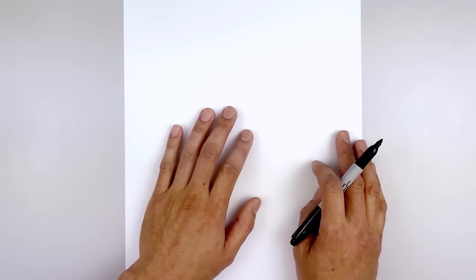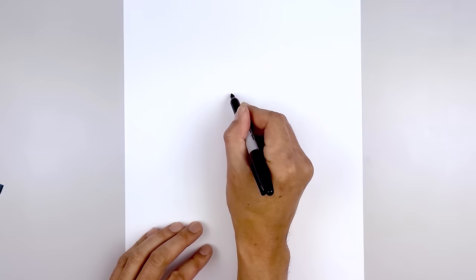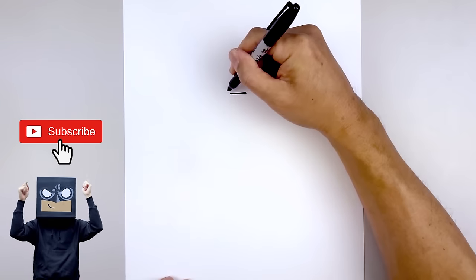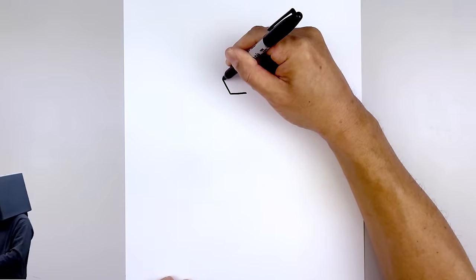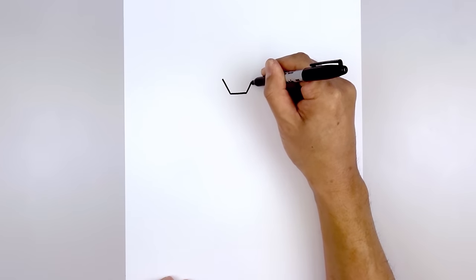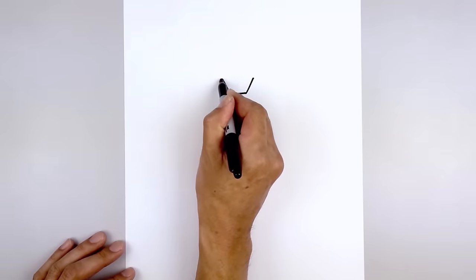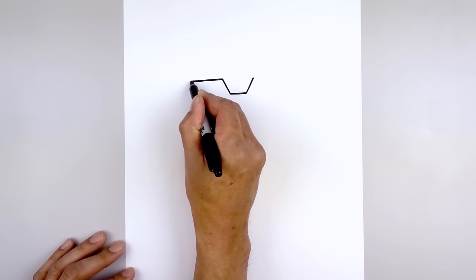Let's get started at the top of our page with the glasses. In the center we start with a straight line going across from left to right, and then from the ends we're going to angle up and out toward the top of the glasses. From the top we draw a straight line going out toward the left and right side.